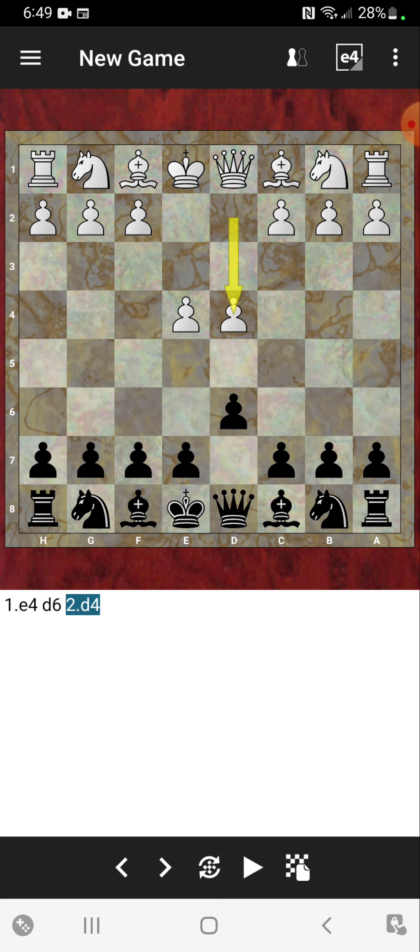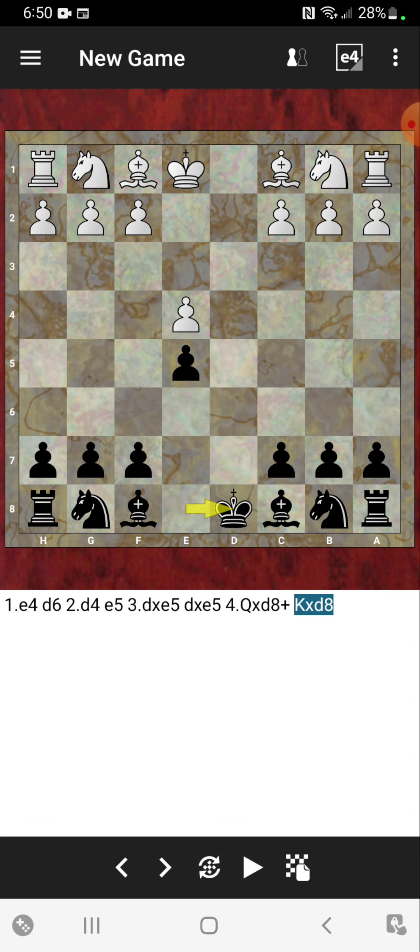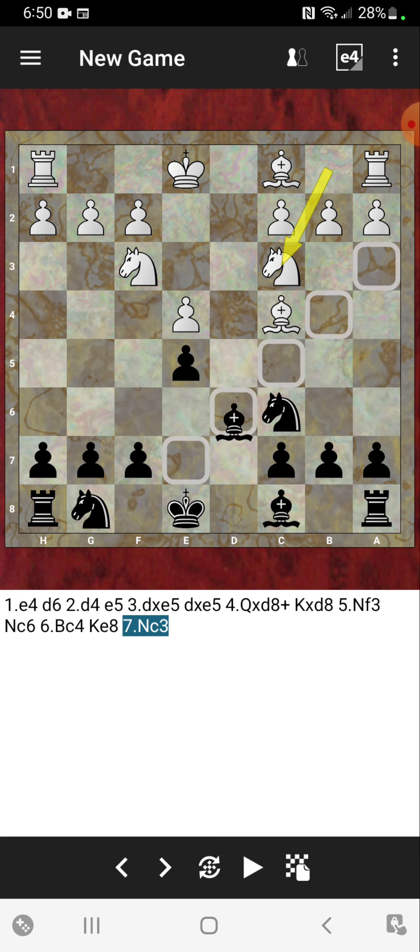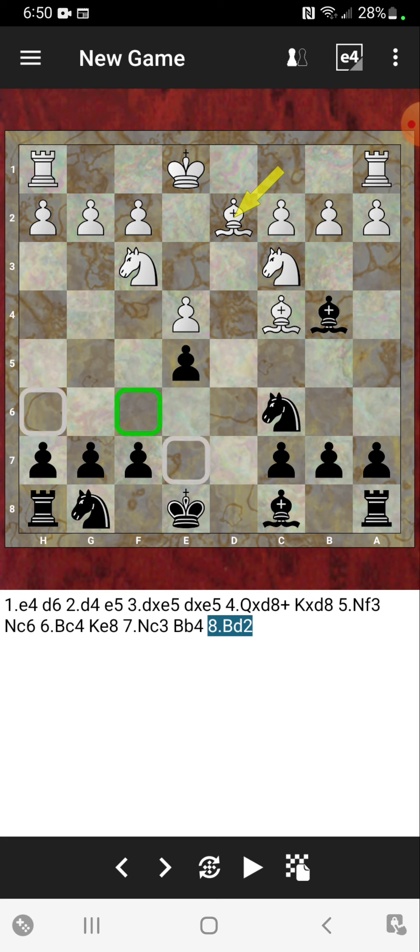Michael played d6, d4, and now e5 — d takes on e5, d takes on e5, queen takes on d8 check, king takes on d8. And it's actually not that big of a deal. After knight to f3 and knight to c6, it's actually okay — it's not really the end of the world for Michael's king there on d8. Bishop to c4 was played, Michael just placed king to e8, no problem. Knight to c3 played from his opponent, and bishop to b4.